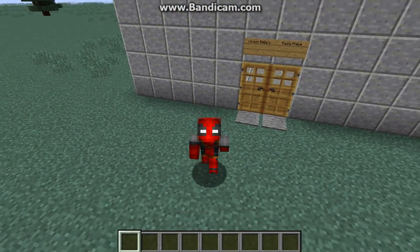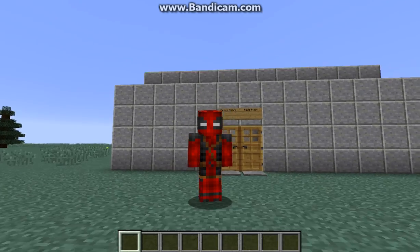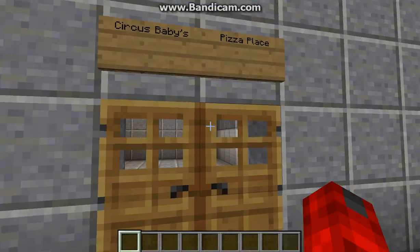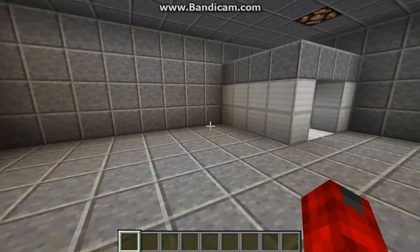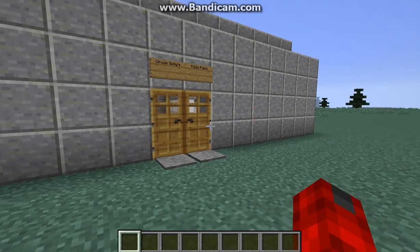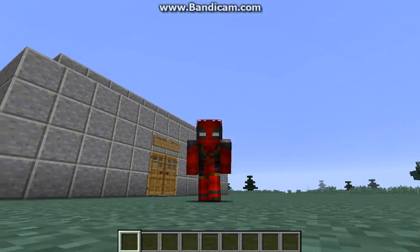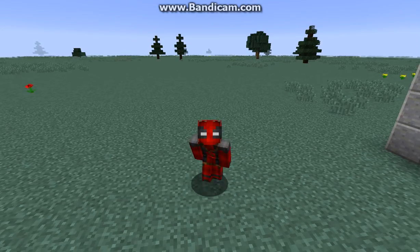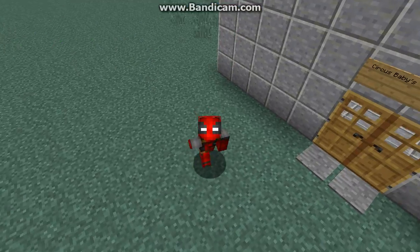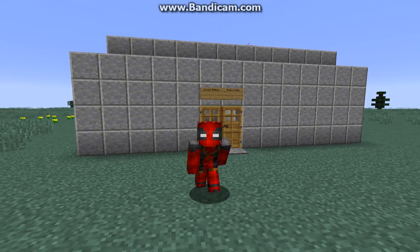It's a replica of the building. The game just came out a few days ago. I don't know of any texture packs for Sister Location, so if you do know a texture pack for Sister Location, please tell me in the comments and I will download it and then edit the map to fit the texture pack or mod.